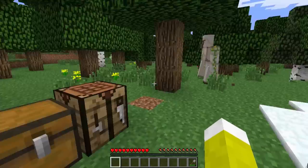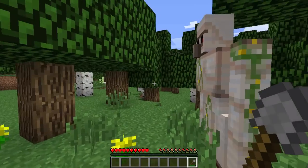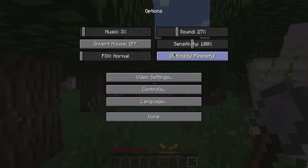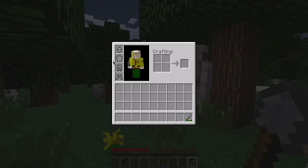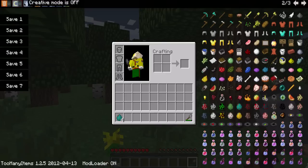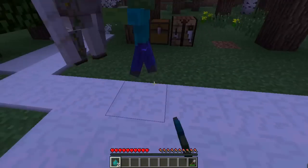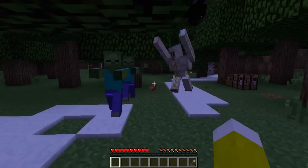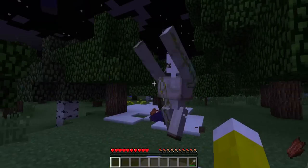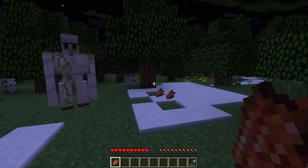That is basically how you make an iron golem. Iron golems at night will — as you will be able to see once I get this to work — they throw monsters up into the air. Save me, iron golem! He launches them up into the air and it's pretty awesome.